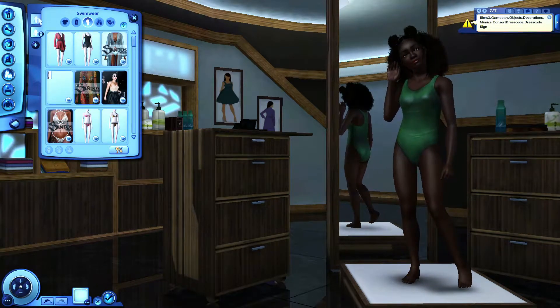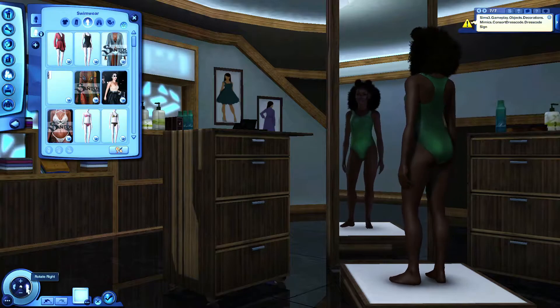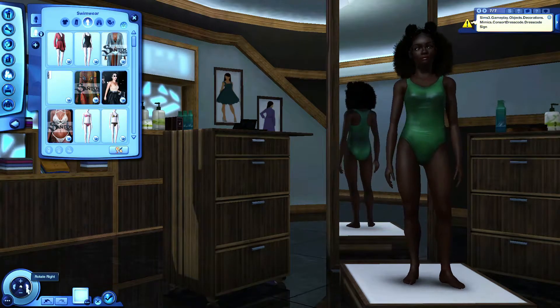Swimwear 1 I reserve for her regular swimwear when she is out with her friends at the beach or wherever. But swimwear 2 is her school swimwear — I've kept it classy, simple, very modest and covered, and in the same school colors.